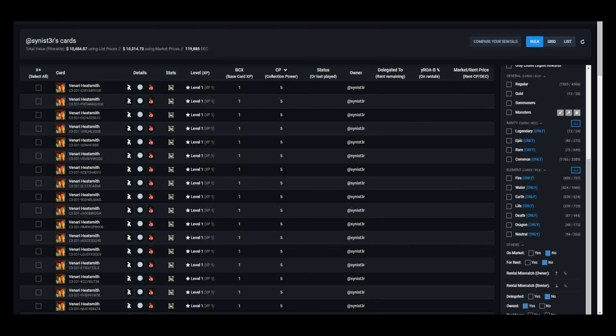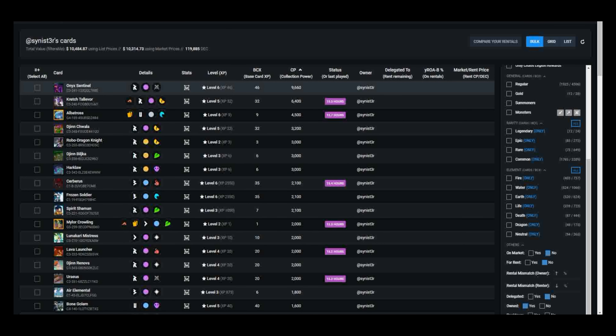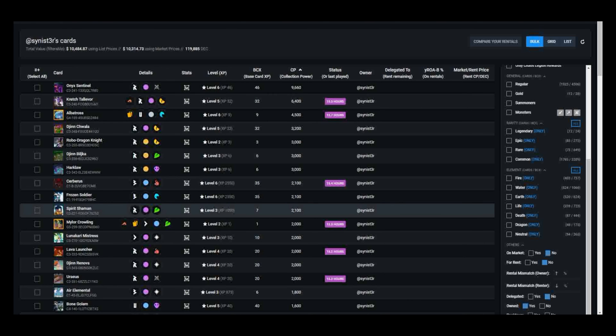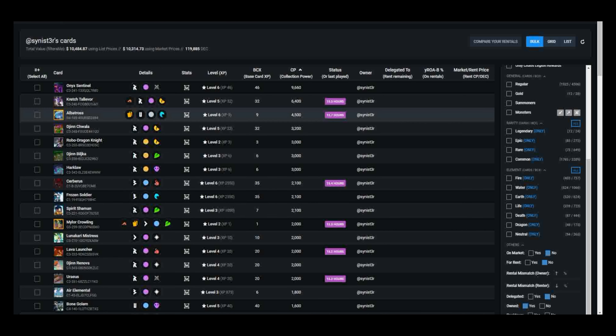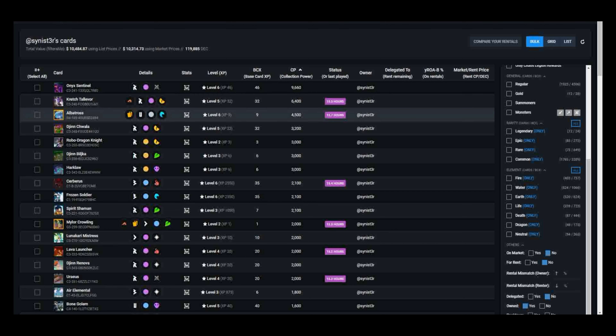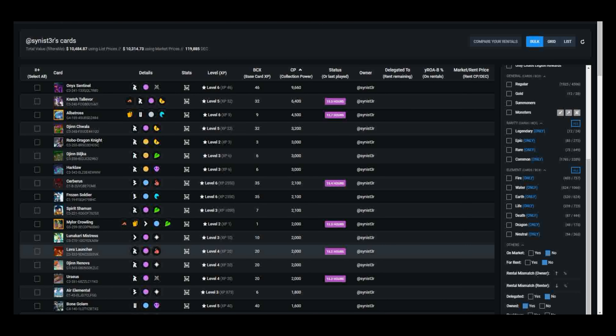If I sort based on collection power, we can see a list of my highest CP cards at the top. Under the status or last-played column, I can see cards that have been used in the last 24 hours for my daily quests or ranked battles, and I can get an understanding of cards that may be idle — ones I'm not using on a regular basis — that may be better put to use as rentals for passive income.